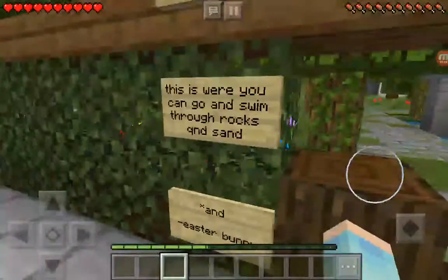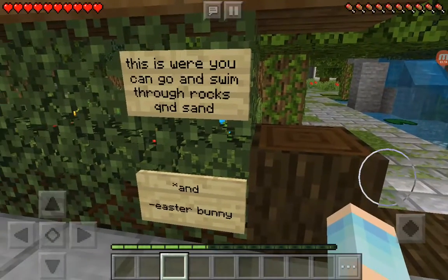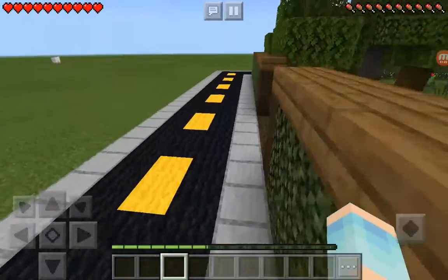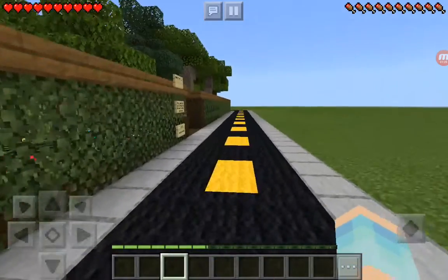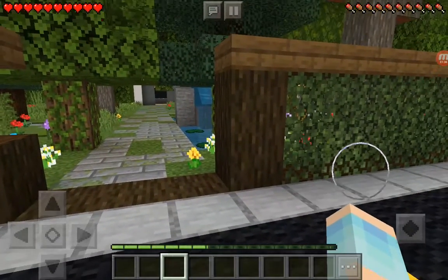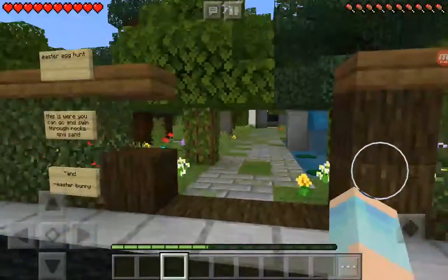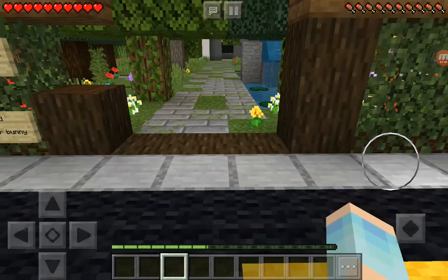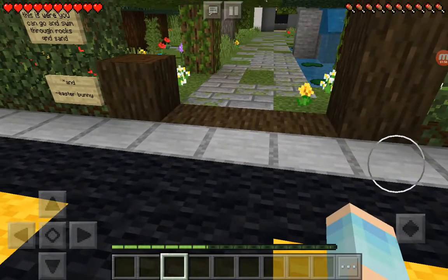So the first Easter egg hunt location is where you can swim through rocks and sand. I need to let you guys choose it. What do you think it's going to be? It could be that waterfall over there, or it could be my pool. Click one of the links in the description down below — I have a waterfall or a pool — and then let's see what it was.